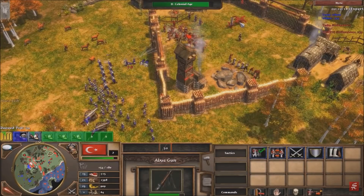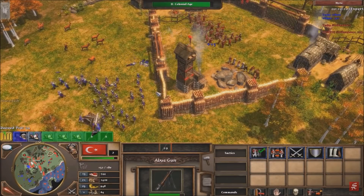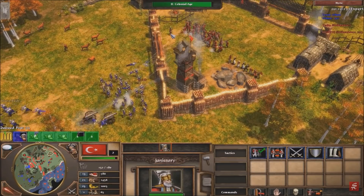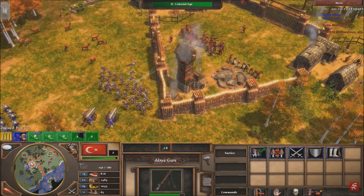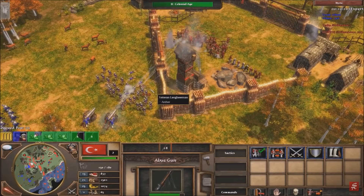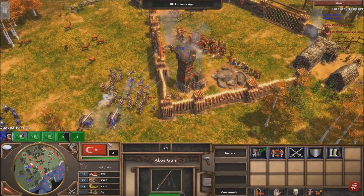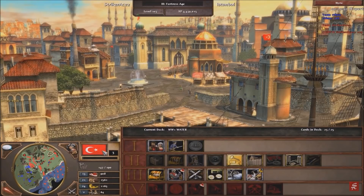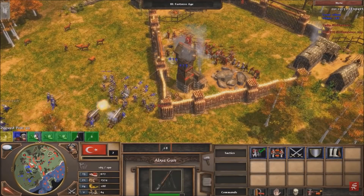So disclaimer: this isn't a strategy that you can go out of the gates thinking you're going to do. This is more of a strategy that applies to certain situations and can be really effective. So don't go into a game and be like 'I'm going to use this.' But if you're in a match and you find a good situation for it, then totally use it.